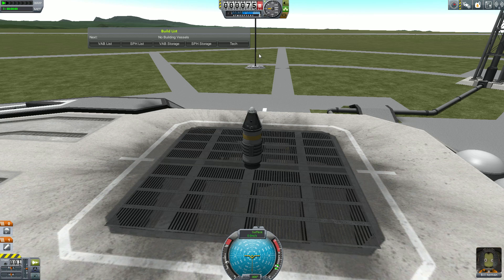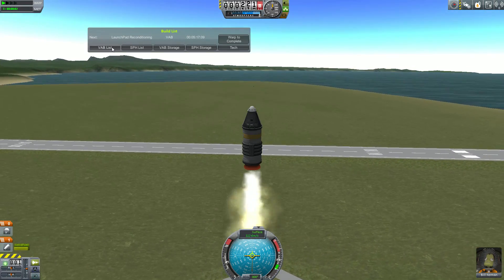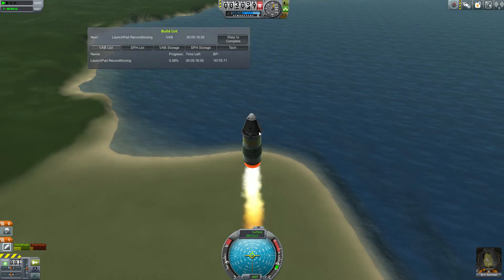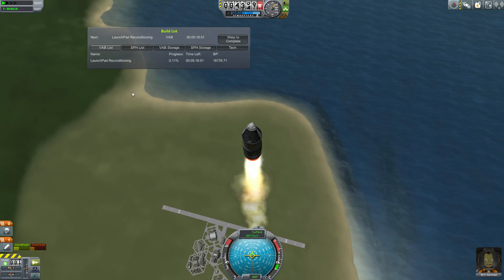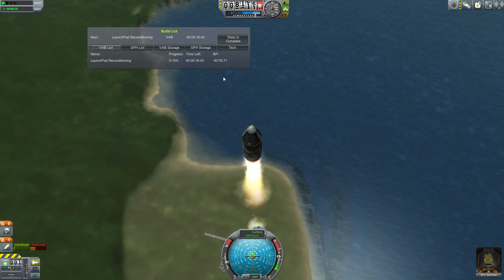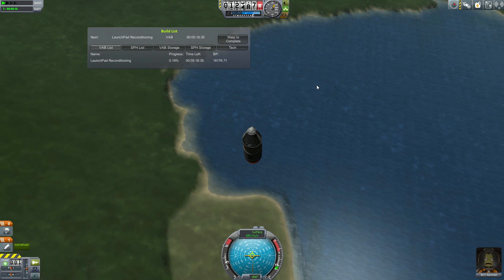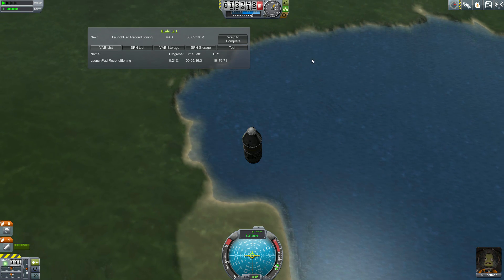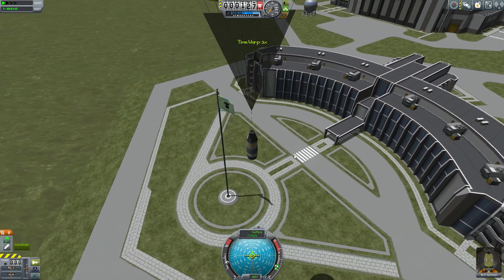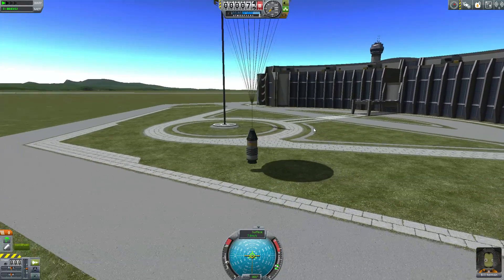We can open up the build list in the flight scene but we're unable to access the upgrades or the settings menu at this time. When we launch, launch pad reconditioning starts occurring. What this means is that after every launch you must recondition the launch pad because it's been damaged from the exhaust from the rocket, and you cannot launch another vessel until that is complete. This progresses just like any other ship but does not take up a build slot. The build rate for this is actually the combination of all of the VAB build rates, not just the primary rate. You can additionally warp to complete here, however in atmosphere that's not very useful.